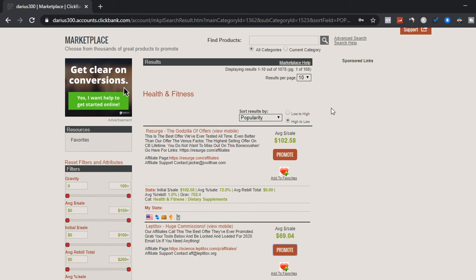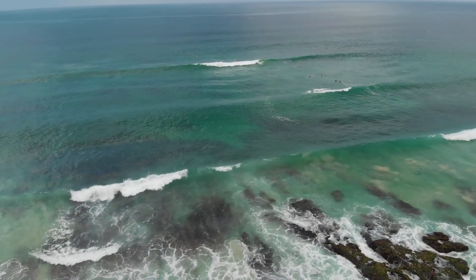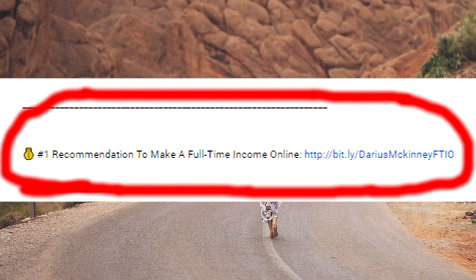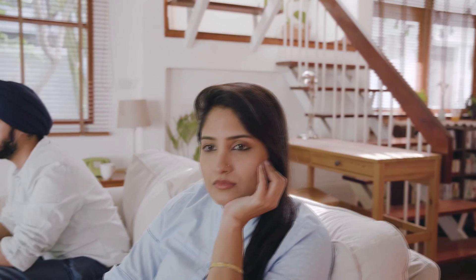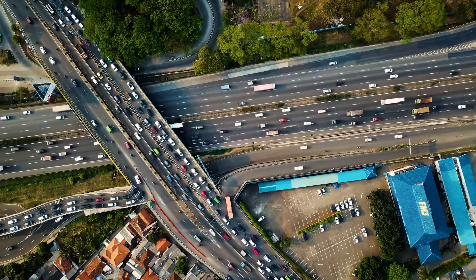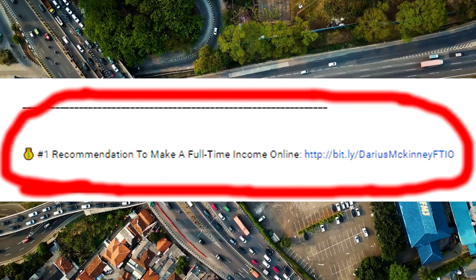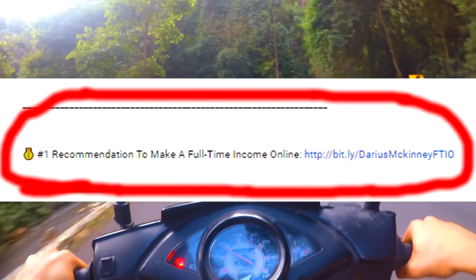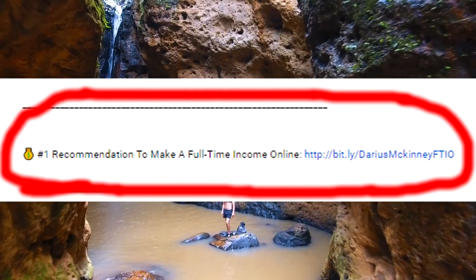With affiliate marketing, this is how you gain time freedom, financial freedom, and location freedom — being your own boss and working whenever you want. I'm going to leave a link below; the first link in my description is to start your own affiliate marketing business and make a full-time income online. Only click that link if you're serious about changing your financial situation so you don't have to struggle paying bills or work 10 hours a day just to make your boss rich.